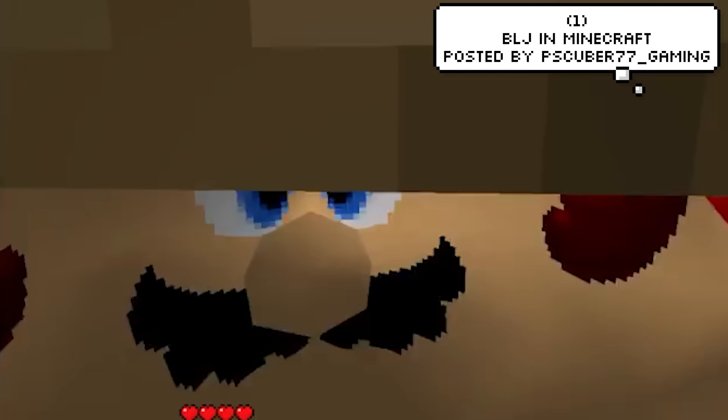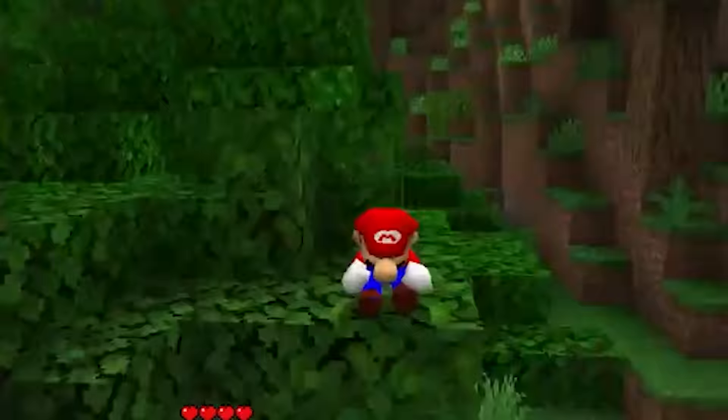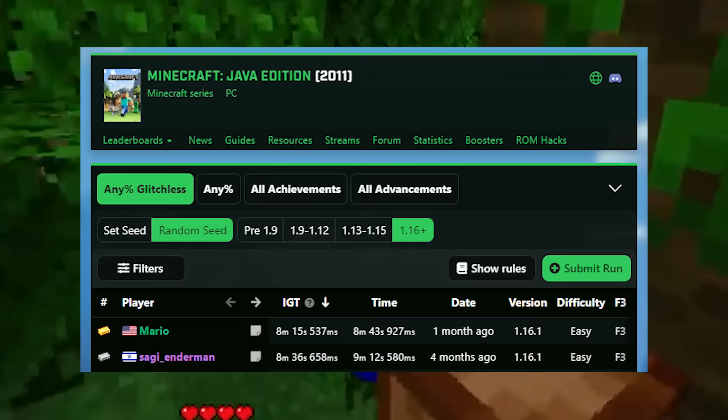For our first clip, a player by the name of PSCuber has added in the famous Mario 64 BLJ shortcut into Minecraft. Oh hey, look — he just beat the world record. Imagine you're just looking at the world record list and you see Mario.